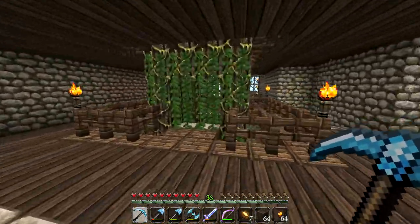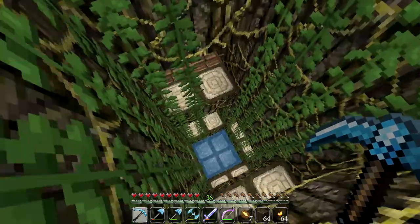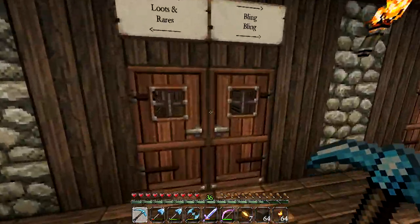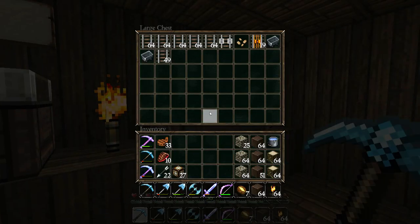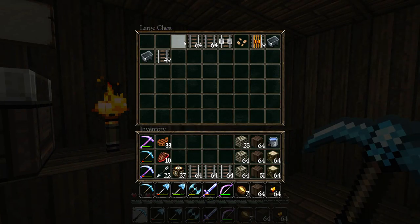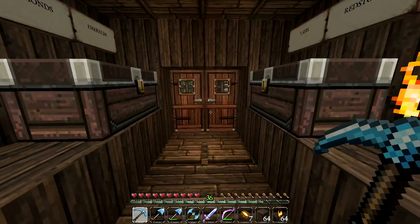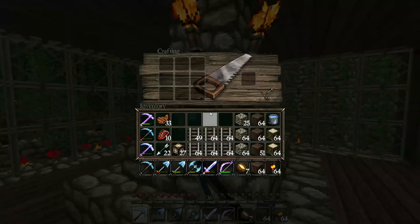Over the course of Season 3, we've managed to collect quite a few rails from our adventures in abandoned mine shafts, in chests, and all that sort of stuff. As you can see, we have a ridiculous amount of rails. I'm going to pick them all up - I'm not entirely sure whether this will be enough to make it all the way to Silkworm Gang Island, but we're going to give it a good try.